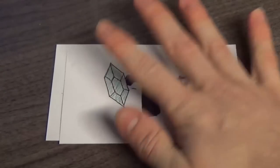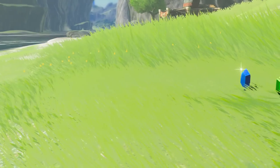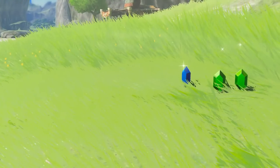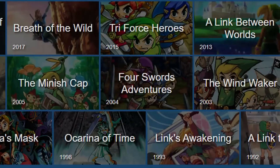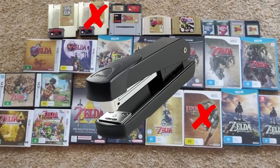Hey there! I'm your host, TheBreadPirate. Let's fix Rupees. So as most of us know, Rupees are those sweet succulent gems which are found all around Hyrule. They've been in practically every Zelda game, and are now a staple of the franchise.